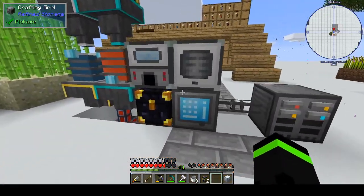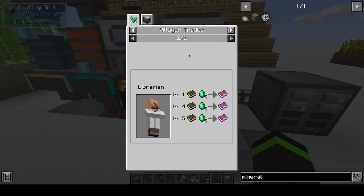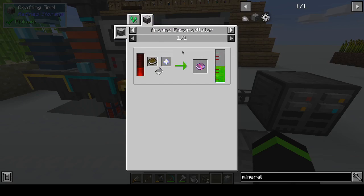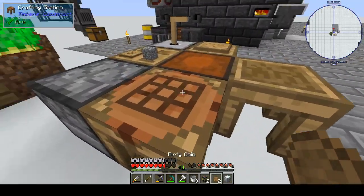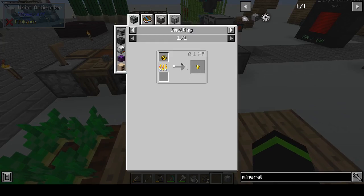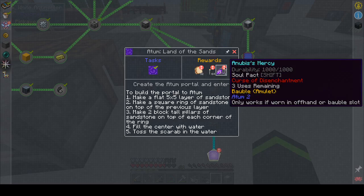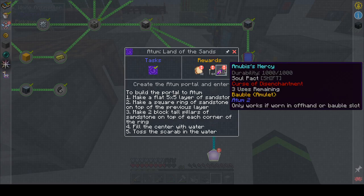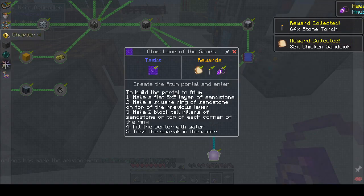We have spots for those. Iron scimitar. Give it mint. Dirty coin — toss in water to clean. I have no idea what a dirty coin does, so let's toss it in water to clean it. Dirty coin gives us gold coins. Melted down to nuggets. And we can go to chapter four — stone torches, chicken sandwiches.